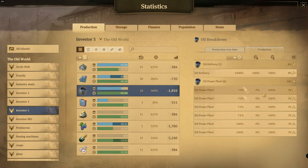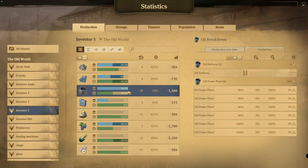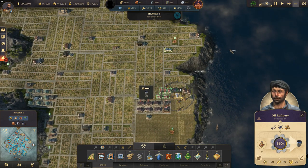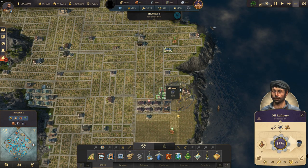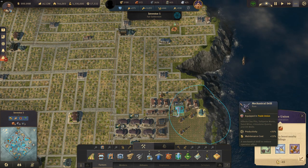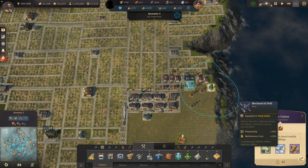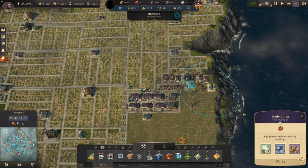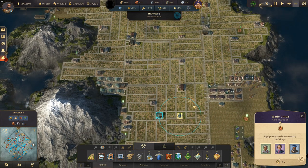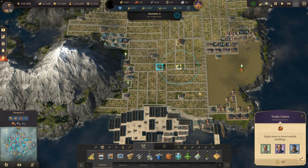This oil power plant — if we pause the oil refinery quickly — you can see these six oil power plants produce 38 tonnes, which is exactly half of what I need. The oil refinery itself is running at something like 1,400%, which is crazy. It's being affected by three items in the trade union: the fine handheld power auger at 25%, the mechanical drill at 35%, and the standard drill at 40% — so a 100% boost total. That covers the power plants: six of them, full coverage, boosted by trade union, and producing extra oil we can ship elsewhere.